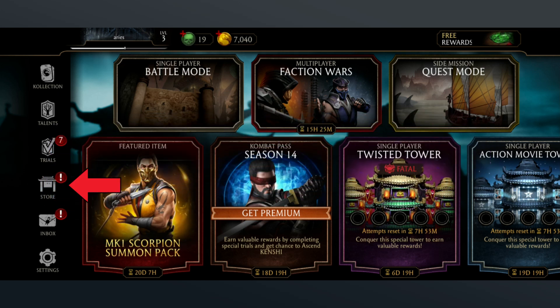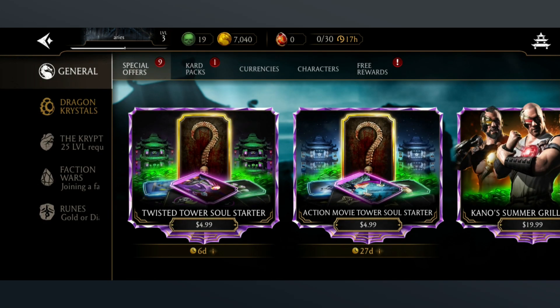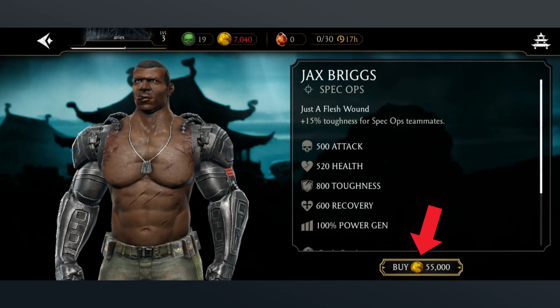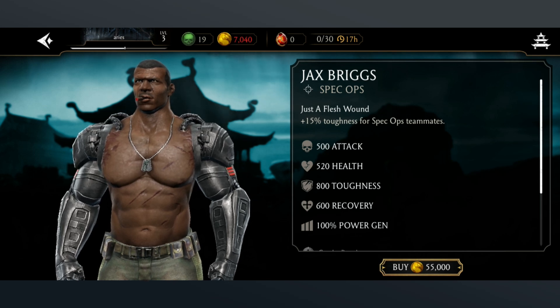First, tap on the store icon which is on the left side of your screen. After that, tap on characters. In order to buy the character, you must have enough coins or souls. Now select the character that you want to buy. Then tap on the buy button. And that's how you can buy characters in Mortal Kombat.